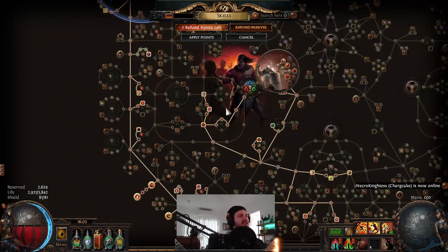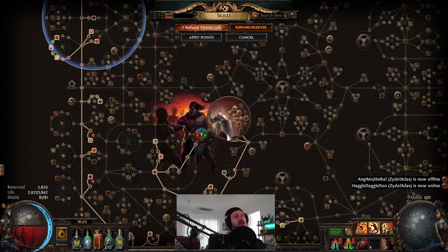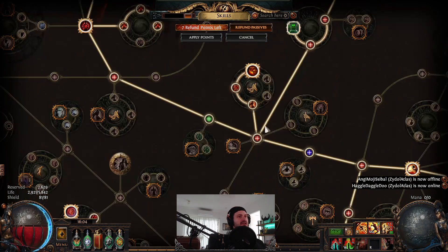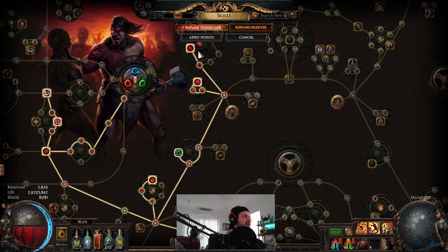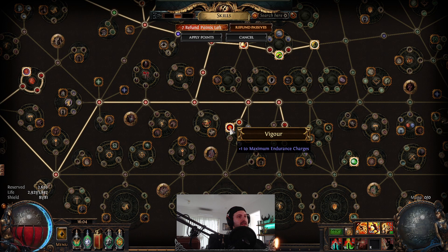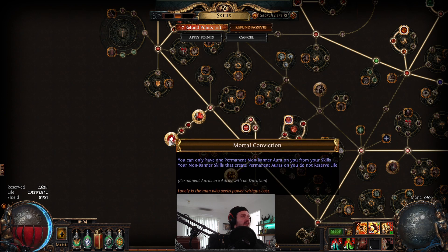As far as the tree setup: I've got nothing special in jewels except for an Efficient Training. From the tree, you're simply going to go down and pick up Born to Fight, Warrior's Blood. I've picked up Martial Experience - eventually I'll drop this, but the leech helps me big time. Then go up, get Forceful Skewering and Constitution to start getting that health pool up plus Impale. Come across, get Art of the Gladiator, down to Golem's Blood, Vigor (because we need Endurance Charges), then down to Call to Arms, Bloodless, Utmost Might (because this is strength stacking). This is using Blood Magic and Mortal Conviction.